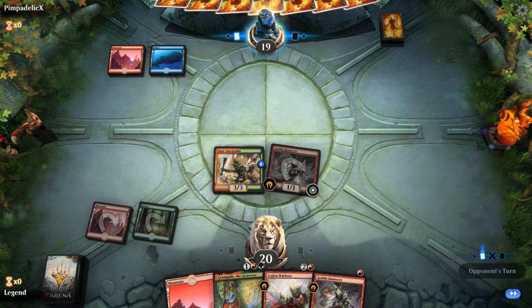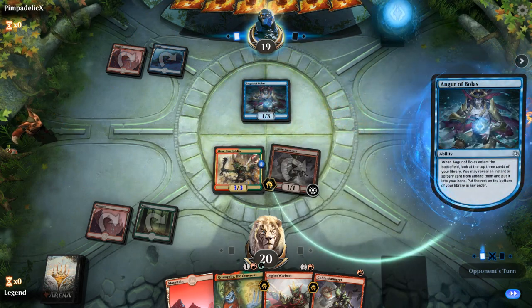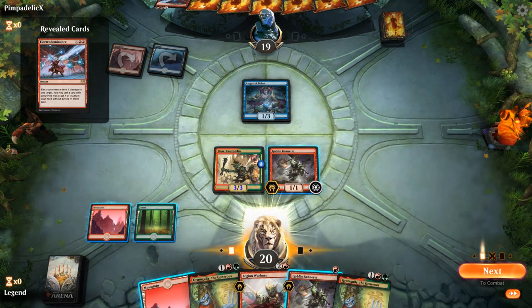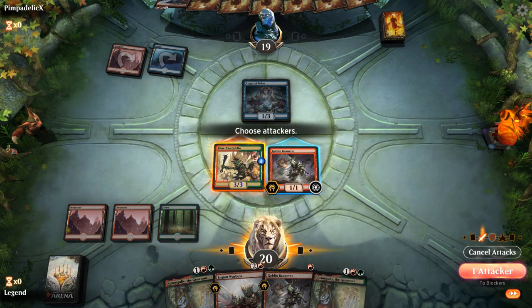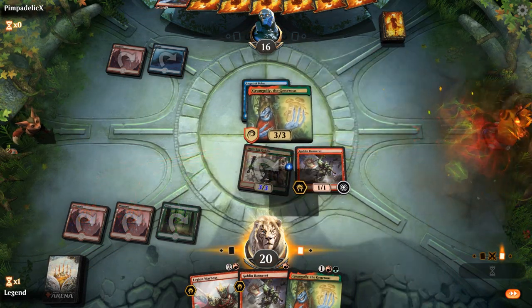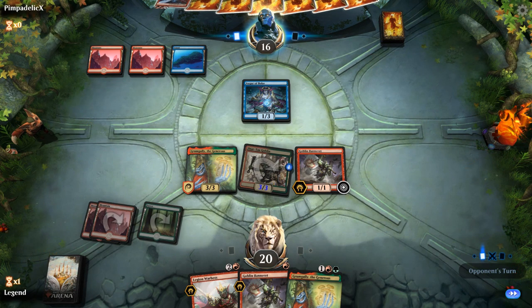Next turn is pretty interesting — Augur of Bolas. At least Zurta can attack past it. Finds Electro Dominance. Now that we found a second Groom Gully, playing the first one first makes sense. We'll attack for 3 and play Groom Gully. If we untap with Groom Gully, we get to maybe play a Warboss. If it dies, we've got a backup. Wee Dragonauts — some sort of Izzet Spells deck.